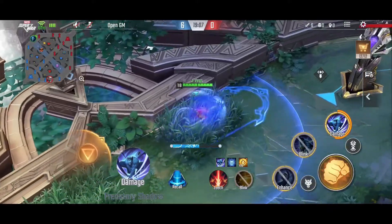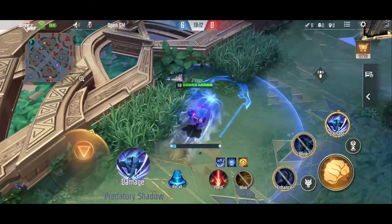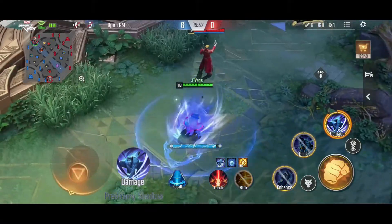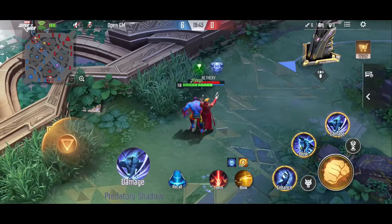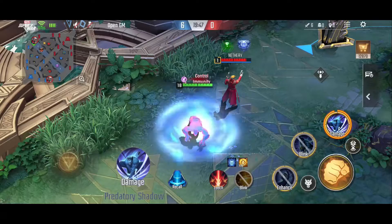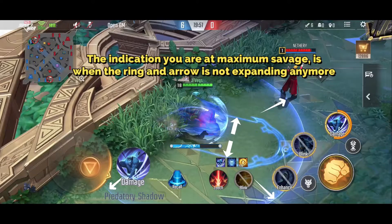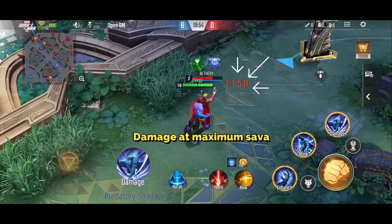Beast's ultimate, Predatory Shadow. Beast begins to gather savage power. When he encounters an enemy hero during this period, he stops gathering power and attacks them, dealing physical damage. The longer he gathers power, the more damage he deals, up to a maximum of 2 times this ability's base damage. Beast can gather power for up to 10 seconds. During this period, he can stop gathering power by using this ability again. This is Beast's gap closer and initiating tool. When playing him, try to check the map from time to time for easy kills, as he can immediately run across half of the map with this ability and catch the enemy off guard.